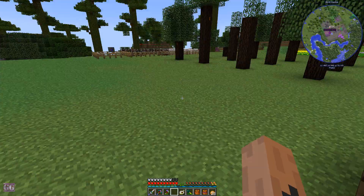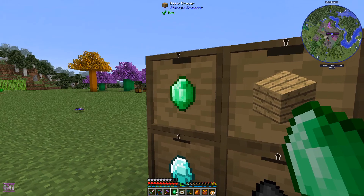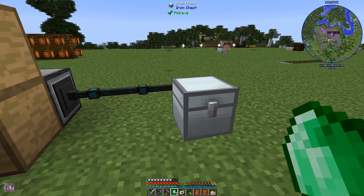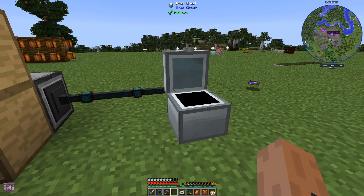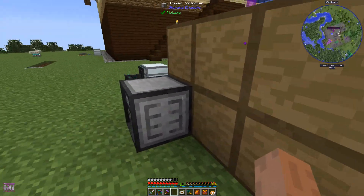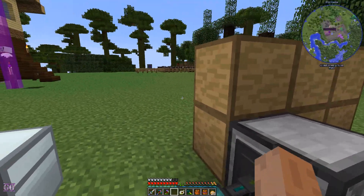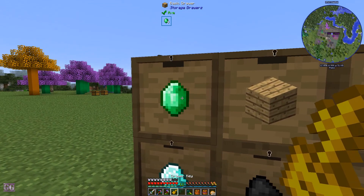Let me show you how it works. There are no emeralds, no diamonds, and no coal, but there are still some other items. I'll put these in and give it a few seconds — items will start appearing. The controller, as the name says, controls the drawers. You can also put a filter in here to filter what goes into the stack.